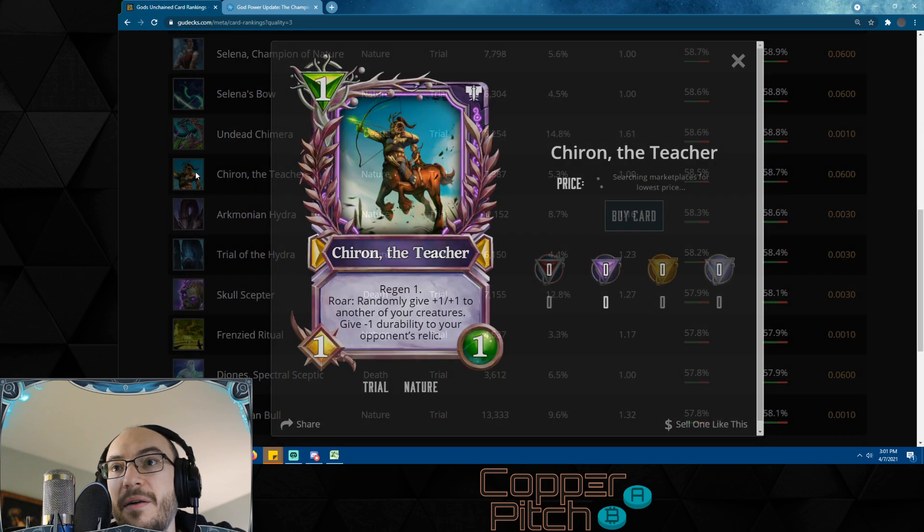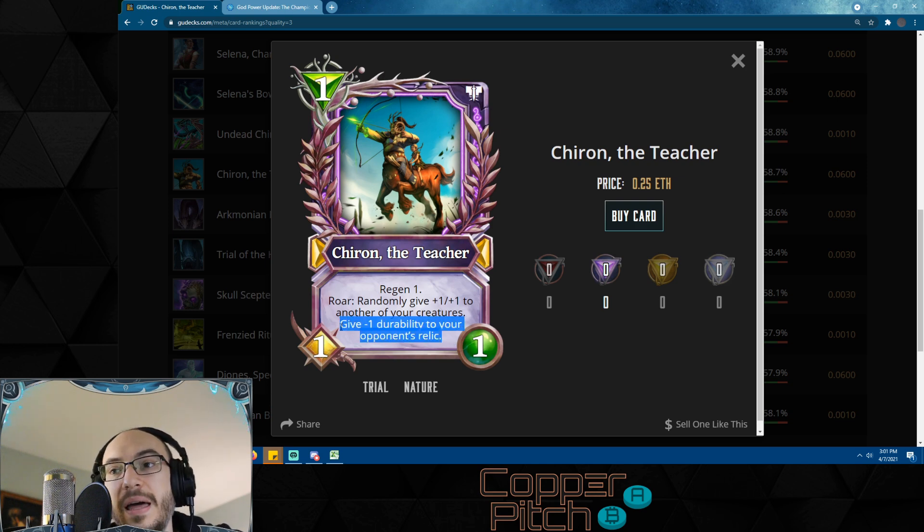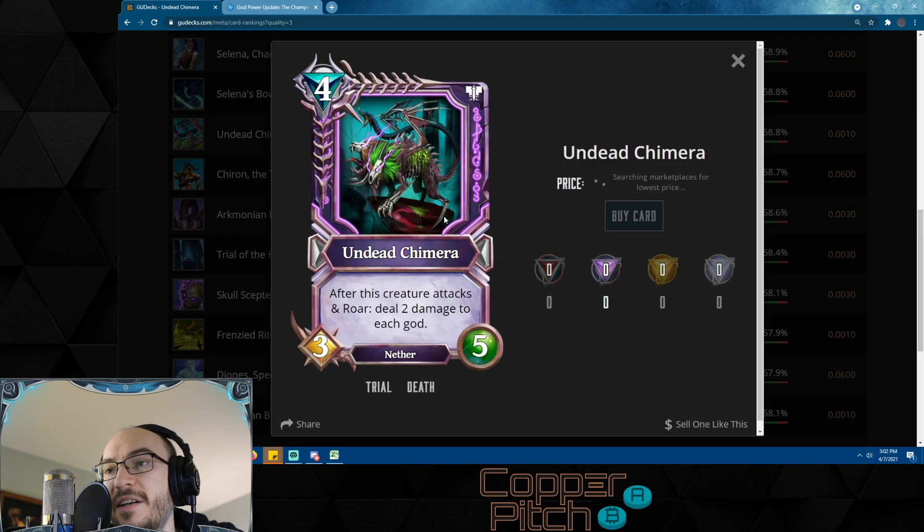Chiron the Teacher has regen 1 for that regen synergy. Roar: randomly give +1/+1 to another of your creatures — so it's basically a Shield Bearer — and give -1 durability to your opponent's relic. So it can get rid of something like the Skull Scepter or a half-used Jag Staff. It won't do anything to the infinite durability relics, but this is basically a Shield Bearer on crack — probably worth slotting into almost any nature deck.